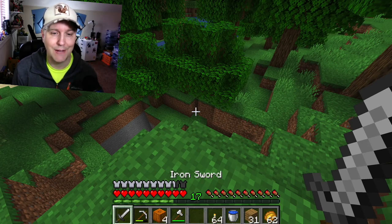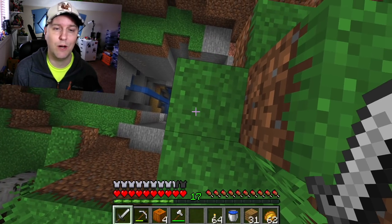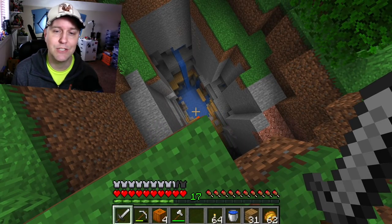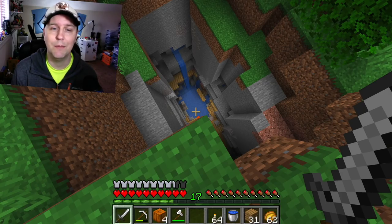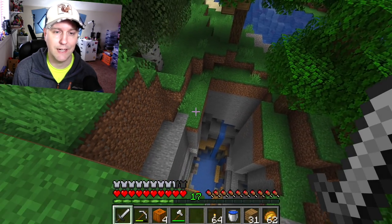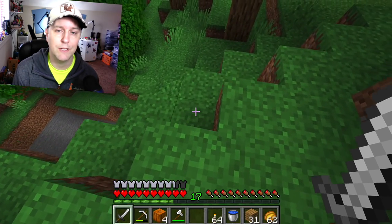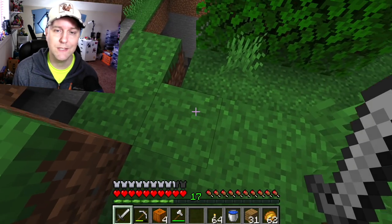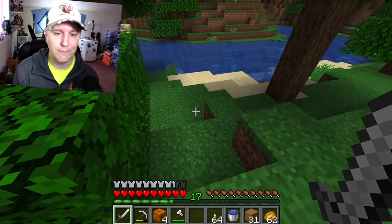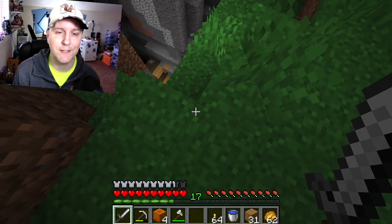We're going to jump into this hole and find out what's going on down there. There's water down there. My original plan was to make a waterfall — I could possibly just jump down there and survive that fall. But I think I'm going to play it safe and do my waterfall idea. I wonder what's down there. It's got to be just all sorts of evil. Didn't we plan on airing this in like 2035 or something? I think we must have pushed up the release date for this one.